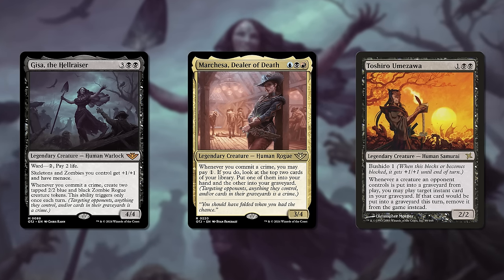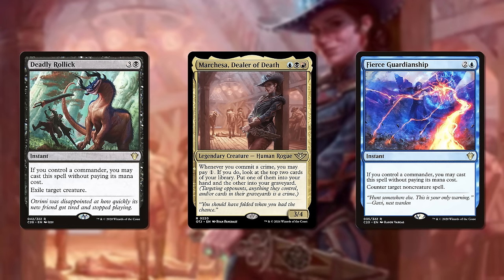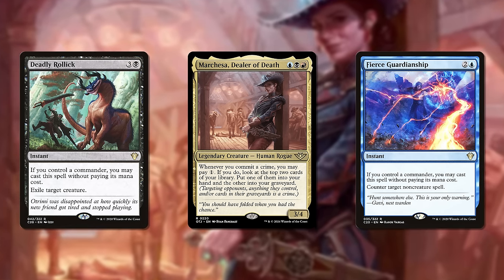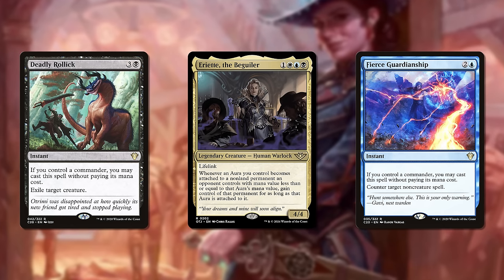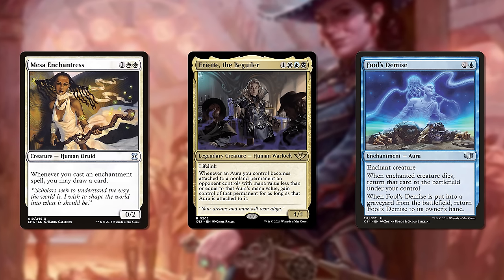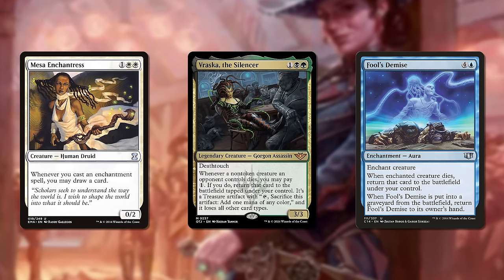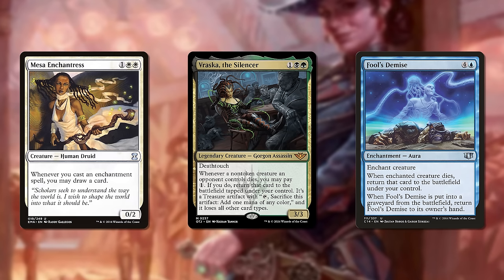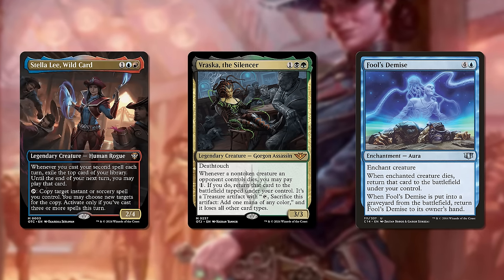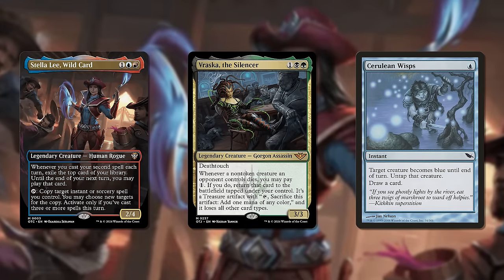The new Marchesa clearly wants to play a ton of removal and counterspells, so I foresee a control shell — perhaps one that even uses her to dig down to find combo pieces. The new Ariette might get described as an enchantress or aura deck, but it should foremost be called a thievery deck. There's also the new Vraska, which might get the title of being a treasure deck, but it too would be mischaracterized by that simple term. Stella Lee might get described as Spellslinger, but she's a wicked combo and storm enabler too.